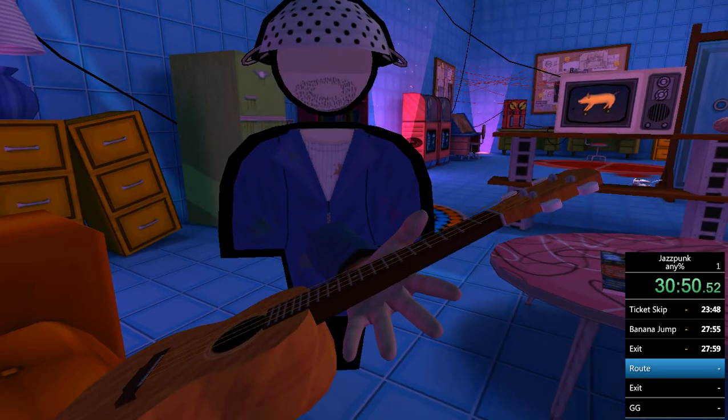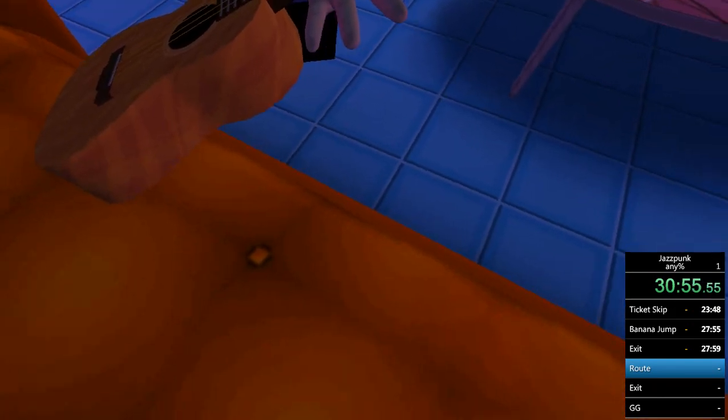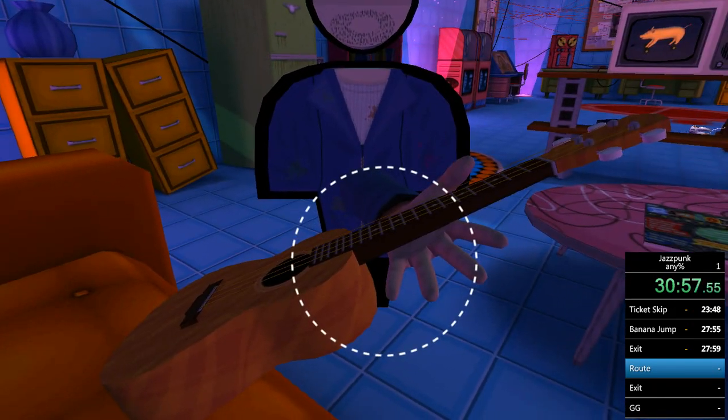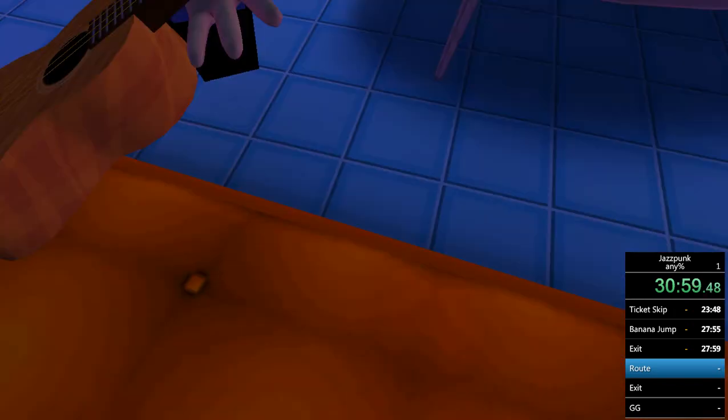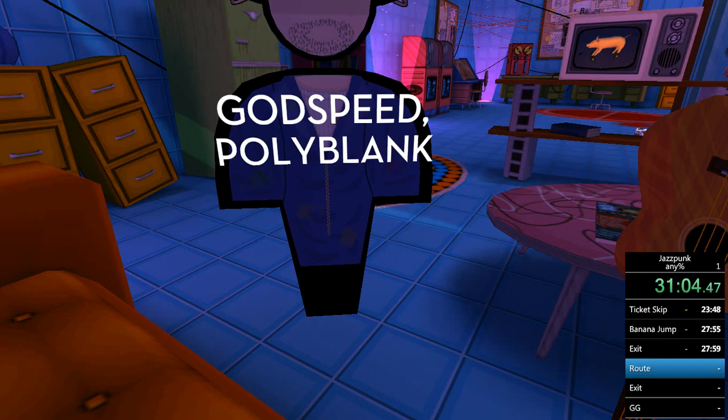Look down in the middle area and spam click ready so when you get the option to pick it up you can grab it straight away. He'll say 'godspeed Polyblank' — I've learned the lines.